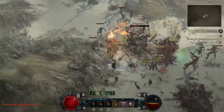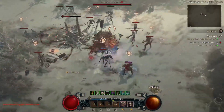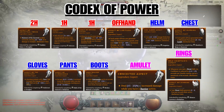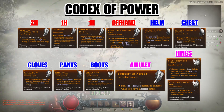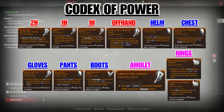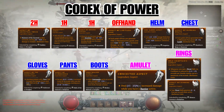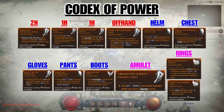Now let's talk about what legendary aspects to imprint on our gear. For our main weapon, we put on the Aspect of Ancestral Force. This makes Hammer of the Ancients actually have good AoE, so I'd suggest picking this up as soon as possible.